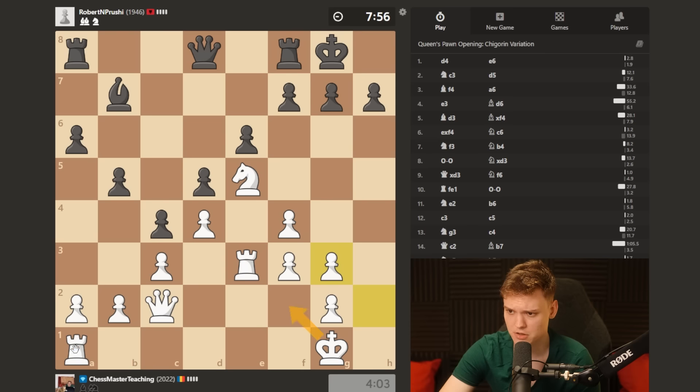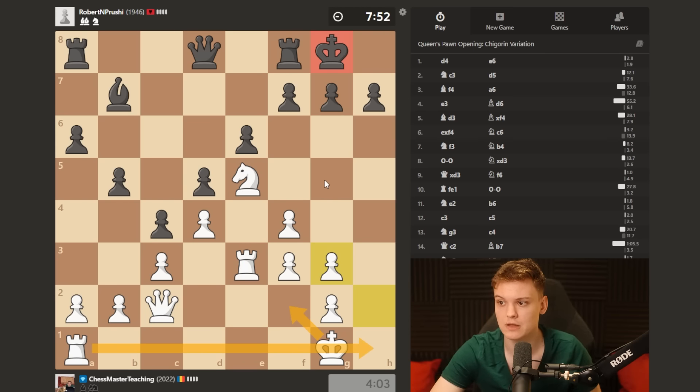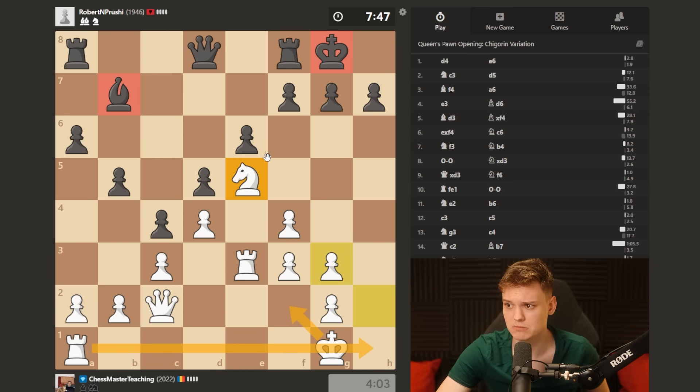Also, now that we took with the h-pawn, another additional idea is kf2. And then we can take advantage of that file and play for the mate. Notice that it's a typical dream scenario with strong knight against bad bishop.